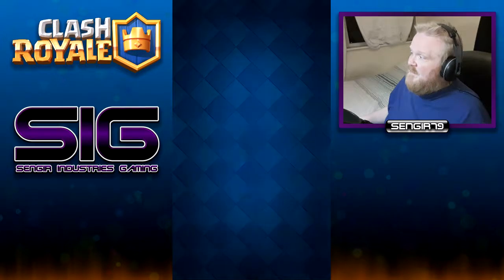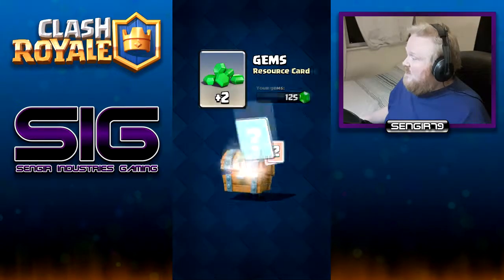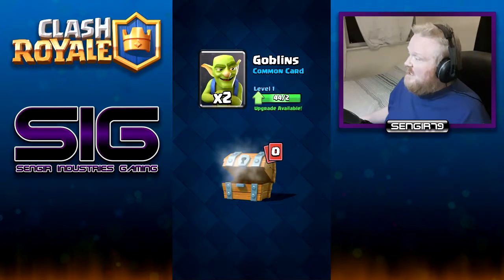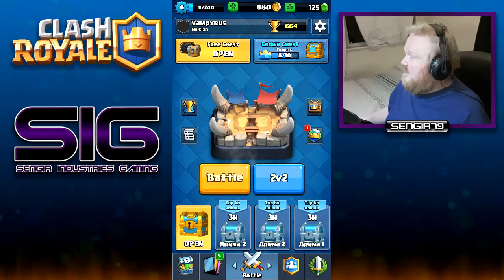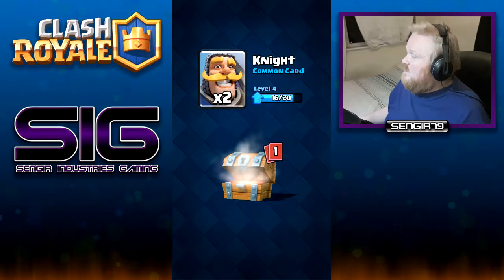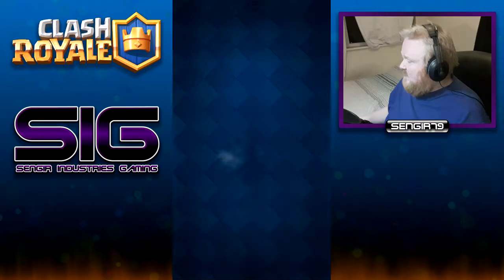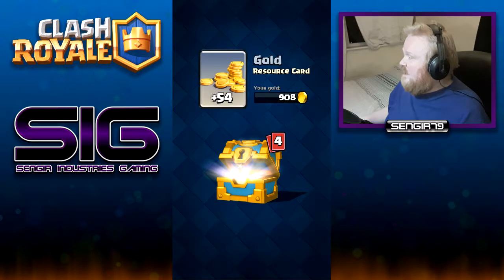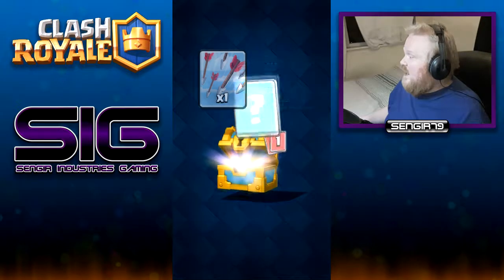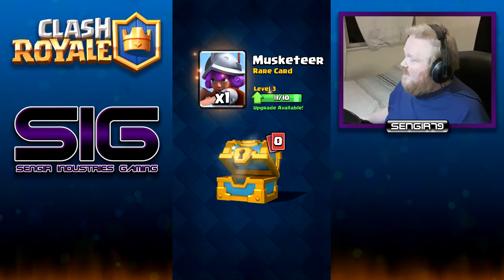We have some free chests to open before we play. First chest gives us 28 gold, some gems, one minion, one archer, and two goblins. The next one gives us some gold, two knights, and two arrows. Then we've got a gold chest: more gold, one archer, one arrows, seven bombers — we can upgrade that again — and another musketeer, which is lovely, we can upgrade that again too.